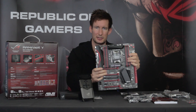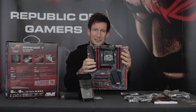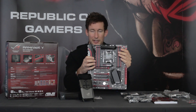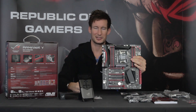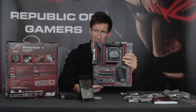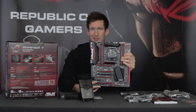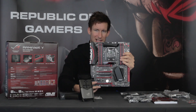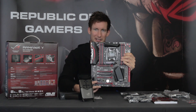Základní desku lze osadit až 8 paměťovými sloty o celkové kapacitě 64 GB. Paměti podporují profily až na 3200 MHz DDR4. Grafické sloty jsou celkem 4. Ty primární, červeně označené – pokud zapojíme dvě karty, využijeme první a třetí červený slot. Pokud zapojíte všechny 4 karty, pracují s nejvyšším procesorem v režimu 16, 8, 8 a 8. Černý slot vychází z jižního můstku a je čtyřrychlostní.